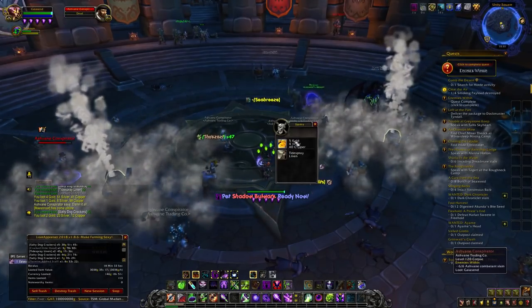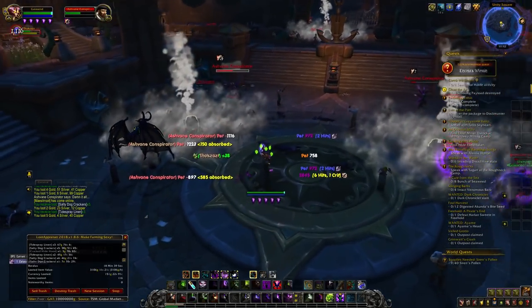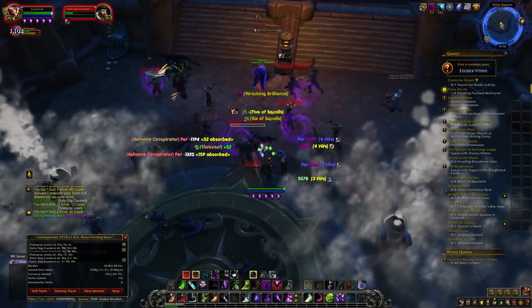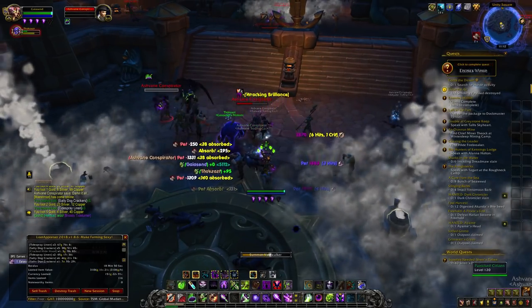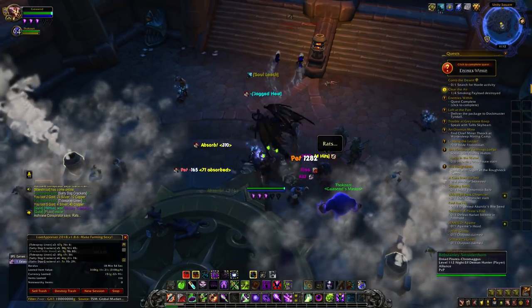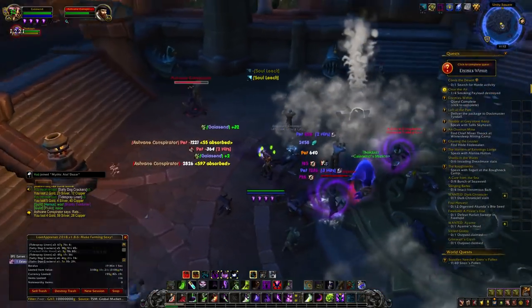You'll notice they drop greens, cloth — actually linen — and everything else, so you have a chance at BOEs here. This is limited to people who haven't done this quest, since you'll be stuck on a story quest and cannot progress past it. Other than that, it's a great instant respawn spot I found while questing, because I held off on Prodmore. Let me know in the comments what you thought about this instant spawn.